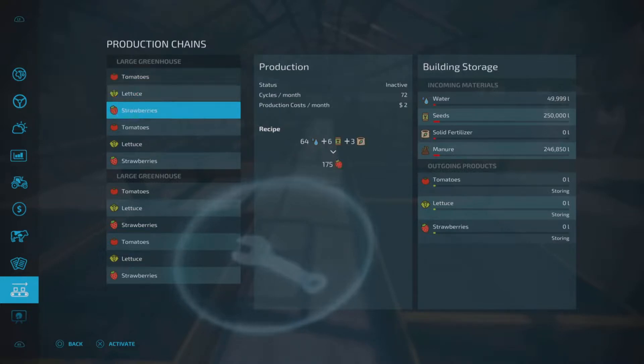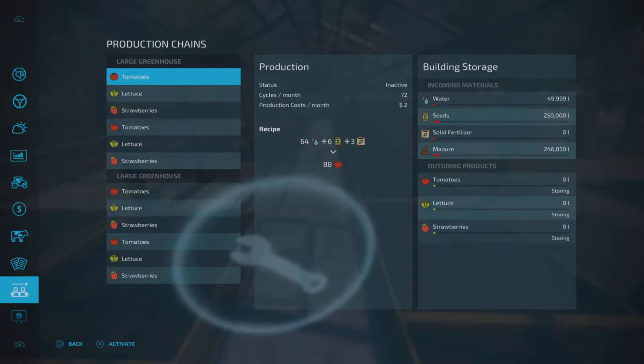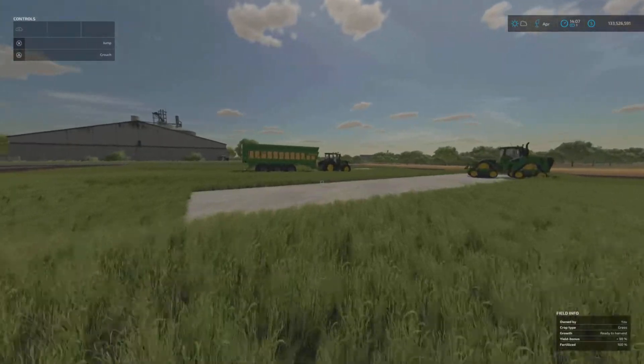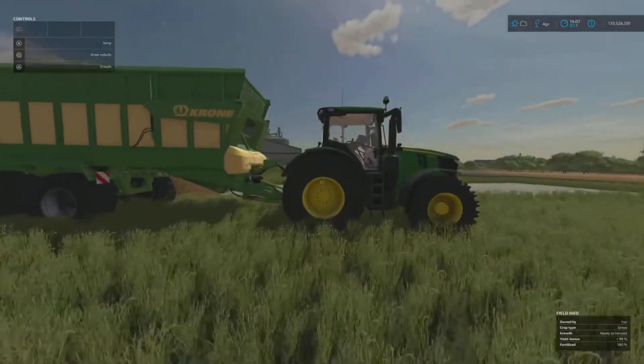You could run tomatoes, lettuce, and strawberries to your heart's content. I don't know if it will help you out on your farm or if you want to play this way, but I just thought I'd point it out and show you guys that you can increase the capacity of your greenhouses. It doesn't seem to glitch anything out or screw anything up, so you can just keep loading into your silo and it'll go into your greenhouse as well. If you take out of the silo, it takes out of the greenhouse as well because it is sharing the capacity.